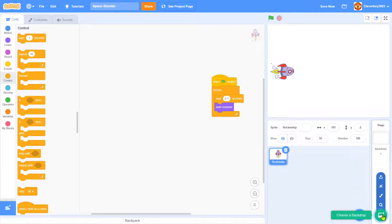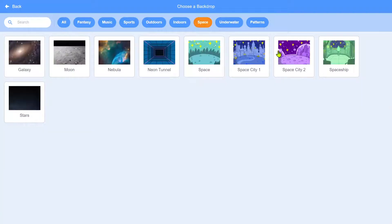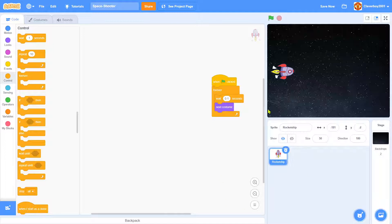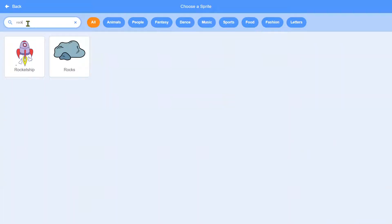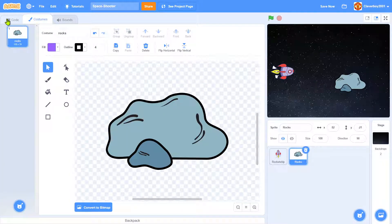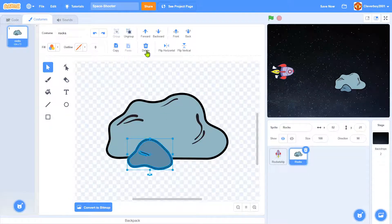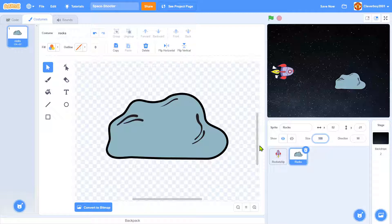We'll add a backdrop — click 'Choose a Backdrop', go to the space tab, and pick the stars. Then choose another sprite and call it 'Rock'. Delete the extra rock costume using the delete key, and set the size to 60.